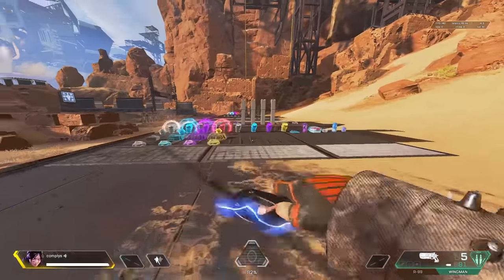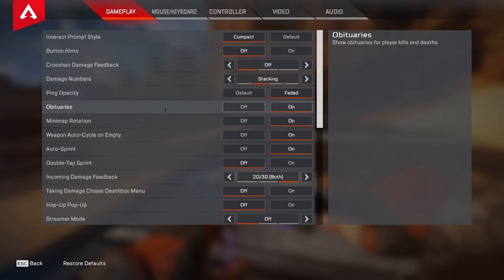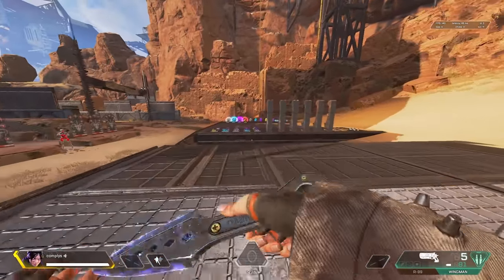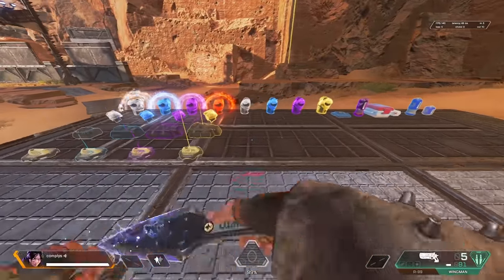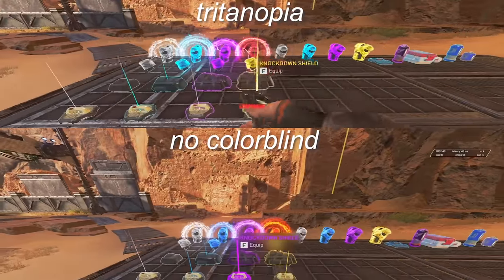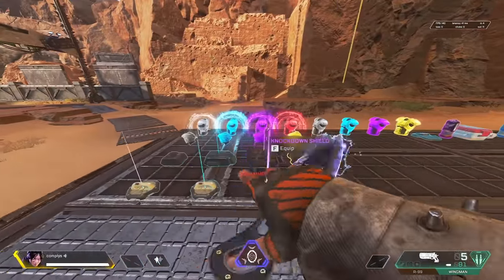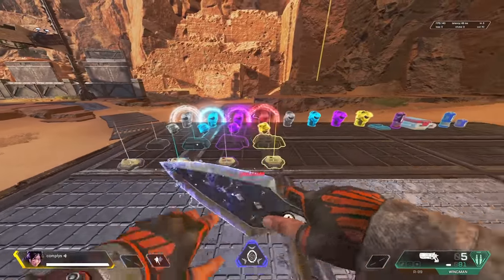The first thing we're going to do is go into our settings and enable colorblind mode. Scroll down to accessibility and colorblind mode. I recommend playing on Tritanopia because it brightens up the colors and makes everything a little bit more vibrant. I'll show you what it looks like with and without — you can see how the colors pop a little bit more and everything's a little bit brighter. It's sort of personal preference, but if you want to make your game look a little brighter, that's what you want to do.